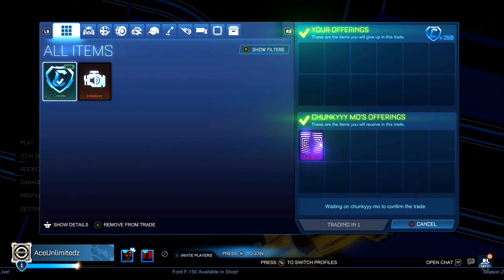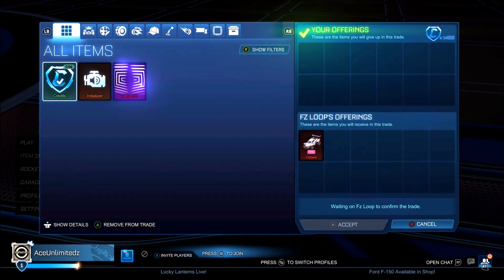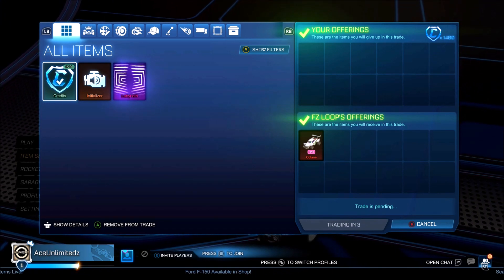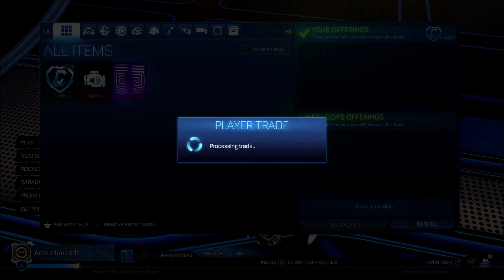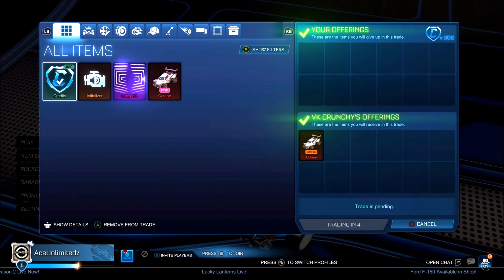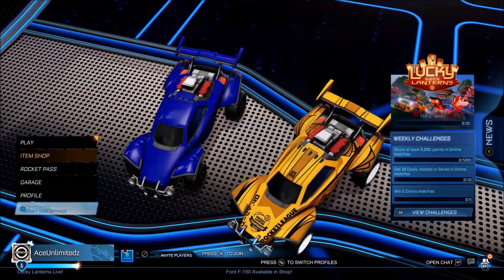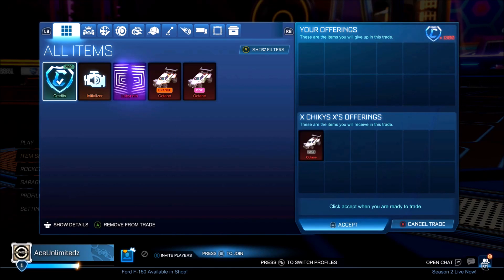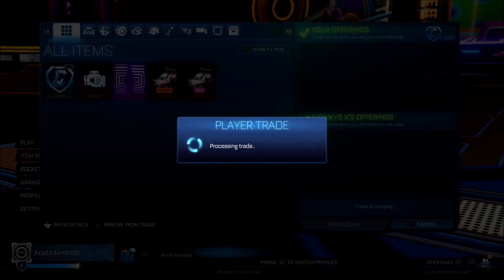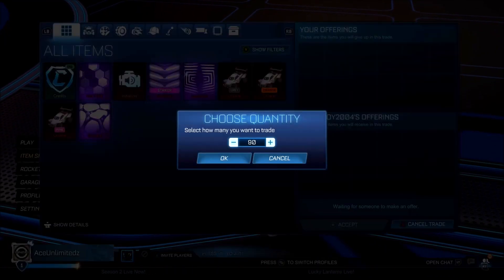We're getting a Labyrinth for 250 credits. We're getting a Pink Octane for 1400 credits. We're getting an Orange Octane for 900 credits. We're getting a Gray Octane for 1300 credits.